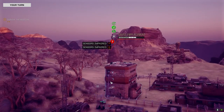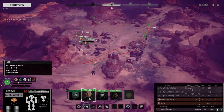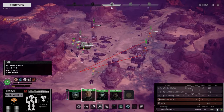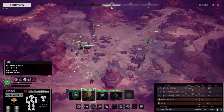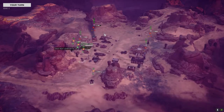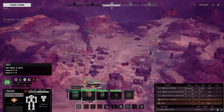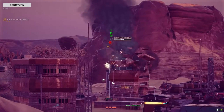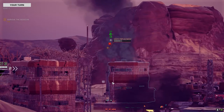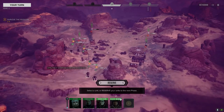We're going to go on this turret here, get rid of this Gauss rifle. We're going to back up. Let's see what we can do. Go with cluster and get as many of them on there as possible. Did we hit the building or did we hit this turret? It was the building.